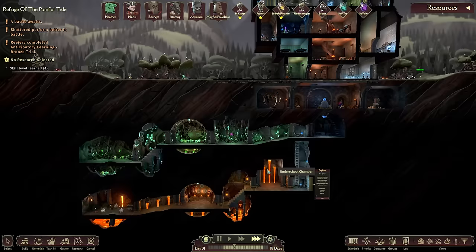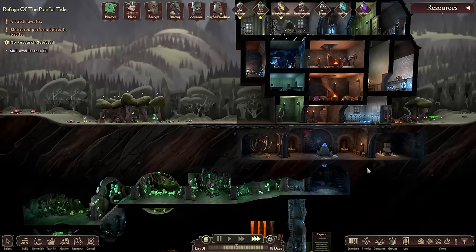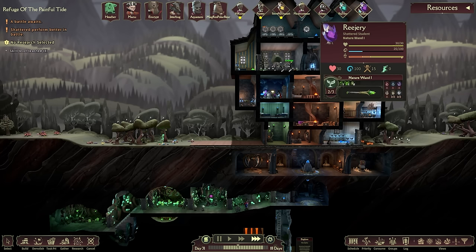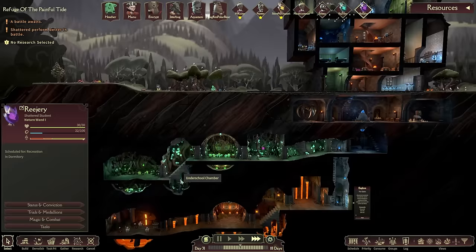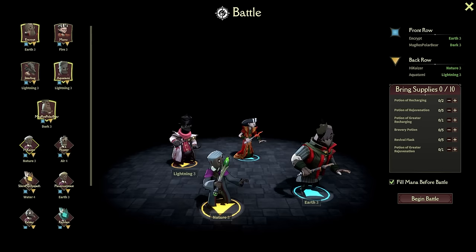We've got all the potions - that was the main thing. That said, if I take my staff out right now they're going to need a little while to get back on their feet, but we really do need a nature mage so badly. Who's our best candidate? Rejury and Hi Kaiser both have middling skills. Let's see what Hi Kaiser can do in this battle - Kaiser, let's get a battle underway.